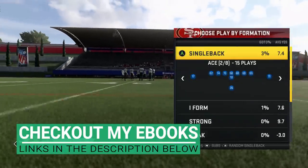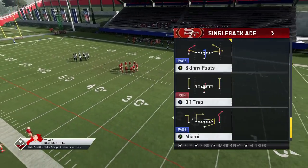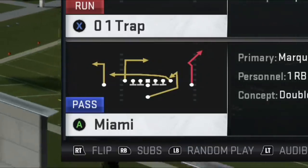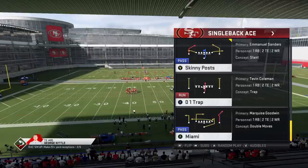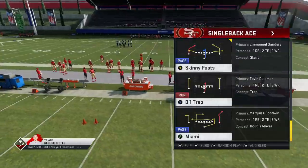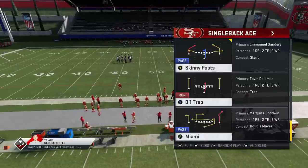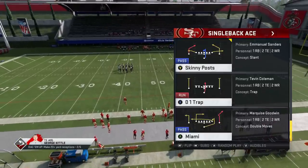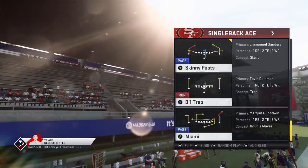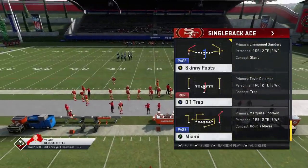Link in the description if you guys want to become a Patreon member and support this channel. He basically hit me up saying that he was having trouble with a particular play. It's out of the single back ace — the play at the bottom of Miami. Somebody was running that play against him religiously. He gave me the setup and information and I looked into it, tried to find a defense for him to run. I found a couple of good defensive options, but truth be told, I never found a play that can stop this play stock. There's no stock defense in this game that's going to consistently stop this play at the bottom here in Miami. So I decided I'm going to lab up a scheme and give it to you guys.